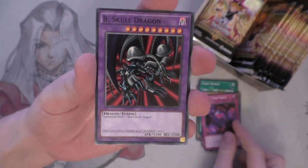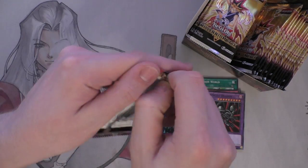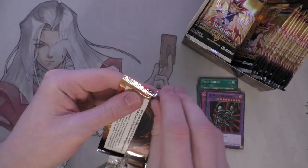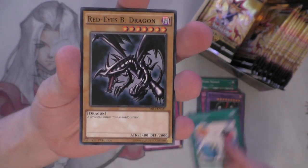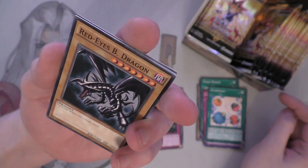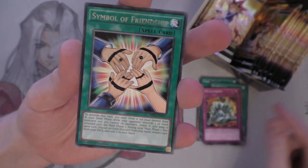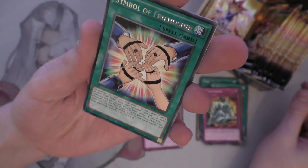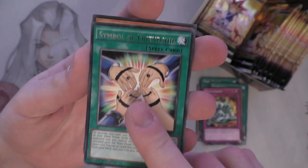Black Skull Dragon, or B Skull Dragon - awesome. And one of the original Acid Trap Holes. Acid Trap Holes, targeting a face-down monster with 2,000 attack or less, which is good. Scapegoat, another Joey card. Red-Eyes Black Dragon. Metamorph. Symbol of Friendship, here's a new one for us - it's a really weird one, I feel there could have been less restrictions on this card to be honest.